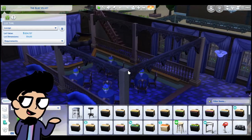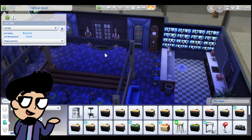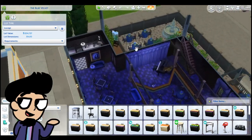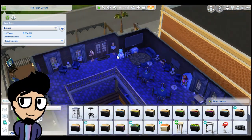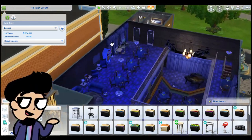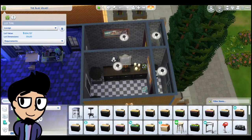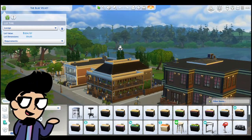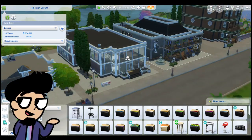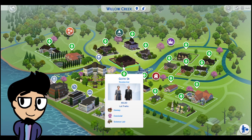I remember seeing someone on Tumblr saying that if they bring back Goth boys they're just going to turn them into E-Boys. I really wanted to go with the Blue Velvet look — like Persona's Velvet Room — and bring back the aesthetic from Persona 1 and 2. This is also the one lot that's really giving off the big vibes of New Orleans. I feel like that's always been what I loved about The Sims: the first main normal town has always been inspired by New Orleans, and that's always been really cool.